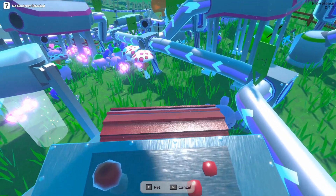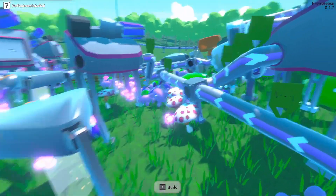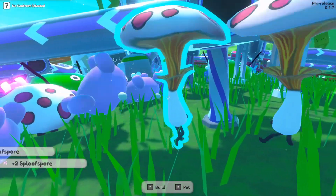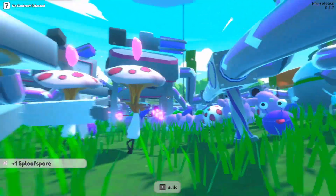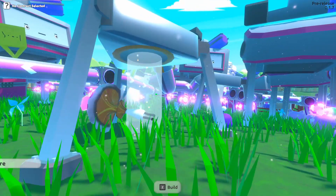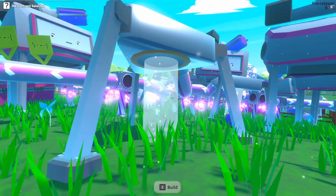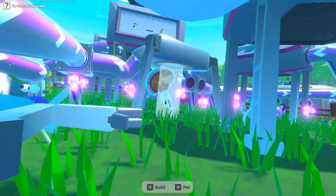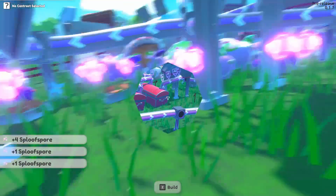Oh, we got a big splooper. Let me get out of here. Cancel. Let me out. Let's look at our big sploopers. There they are. These are the first ones I've seen. If I pet them, did they go into the thing? They did just go into the thing without fighting me at all. We need more of those guys. The other one didn't go. Hey, you want to go in there? Yeah, he went too now. Yeah, I'm a big fan of the sploopers so far.